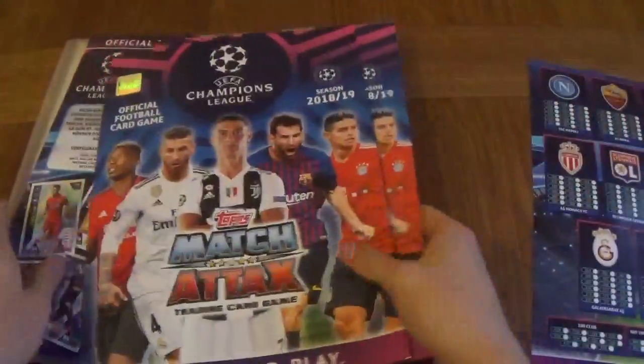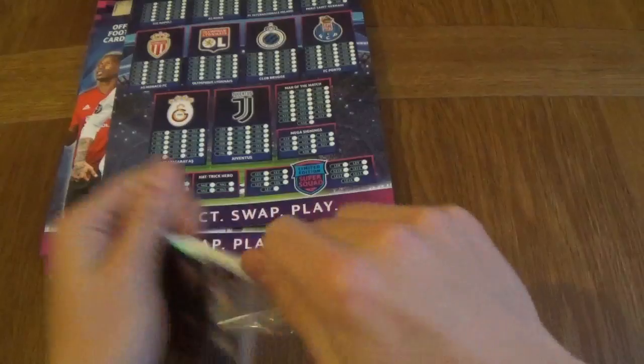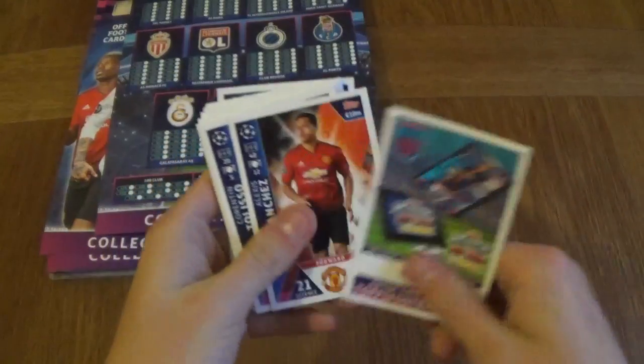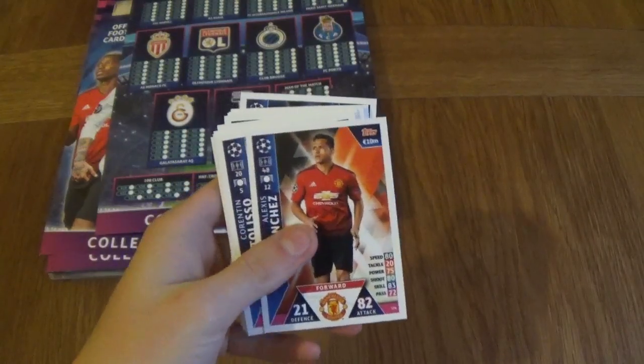Really, really cool starter pack. Let's get into the cards and have a look at the design. You can see we've got Neymar — a SuperSquad limited edition card — and a code. Not sure how they're going to work, but hopefully for Pro 11s, because I didn't do them for Pro 11s for Premier League.